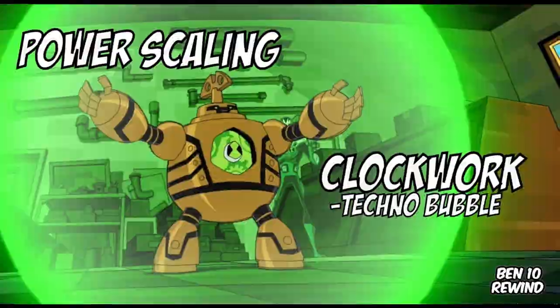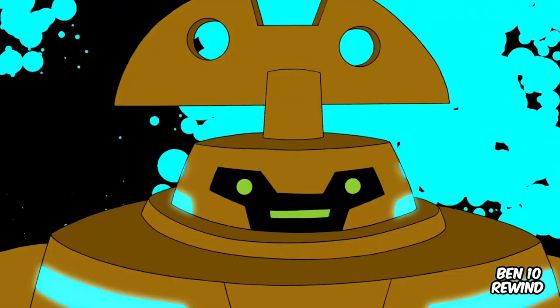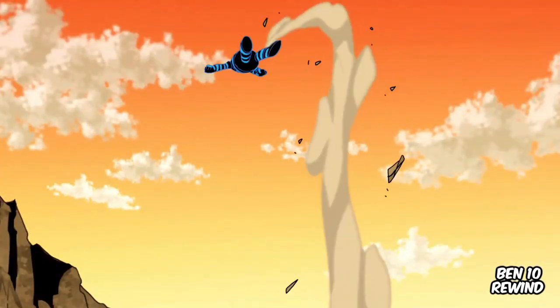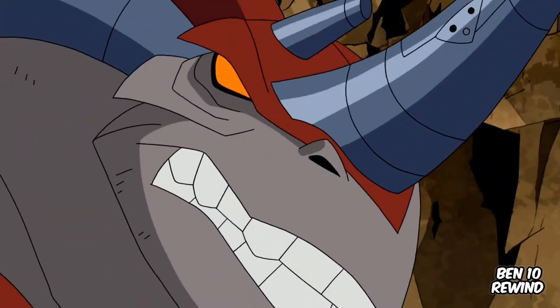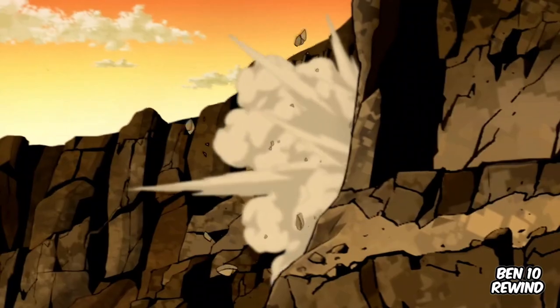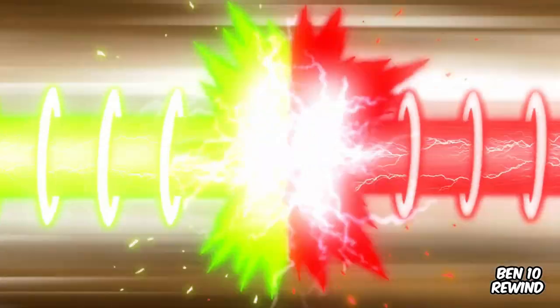Upgraded Forms. Being a mechanical alien, Clockwork can combine with Galvanic Mechomorphs and form a new hybrid called Technobubble. In this form, he can jump much higher than before, perform flips and spins, transform his hands into drills, take a hit from a charging Exoskull, throw Exoskull into a wall, and has missile launchers built into his shoulders. Although his enhanced beams are no match for the much more powerful chronosapient, Maltruant.